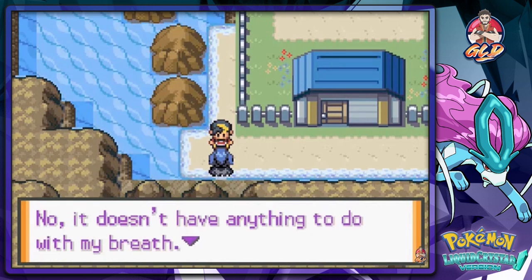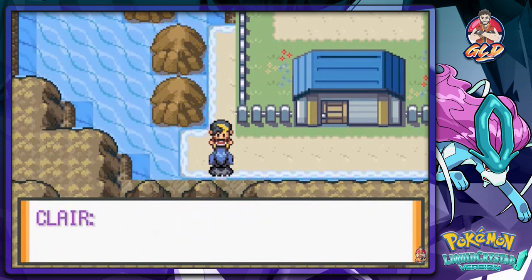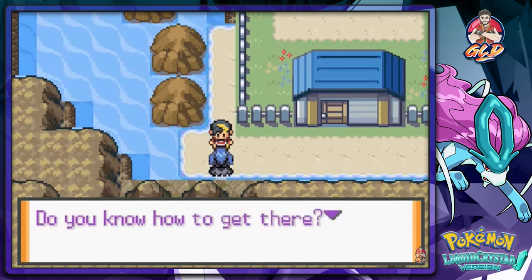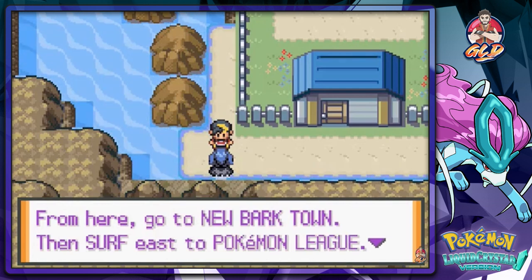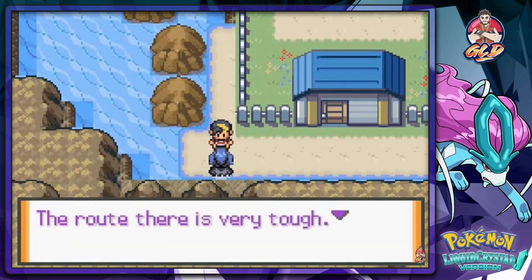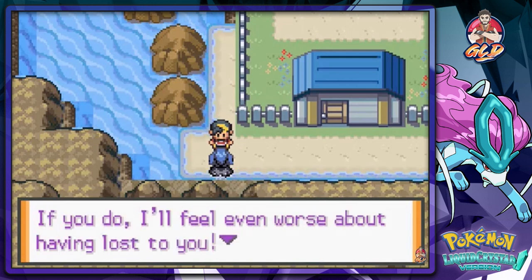She says 'It doesn't have anything to do with my breath. Aren't you going to the Pokemon League? Do you know how to get there? From here, go to New Bark Town then surf east to the Pokemon League. The route there is very tough. Don't you dare lose to the Pokemon League - if you do, I'll feel even worse about having to lose to you. Give me everything you got. Thanks again Draven.'